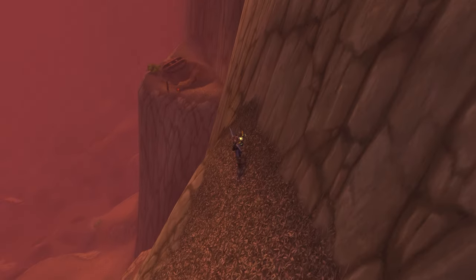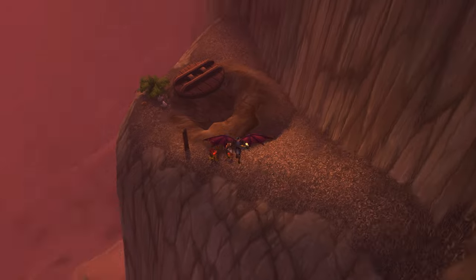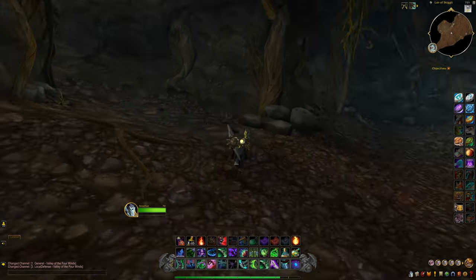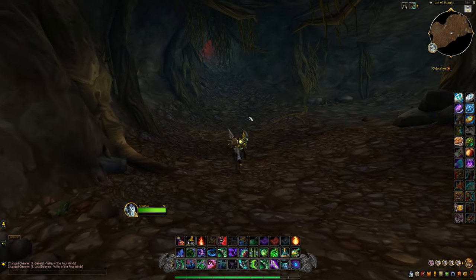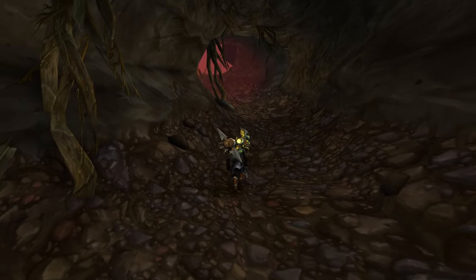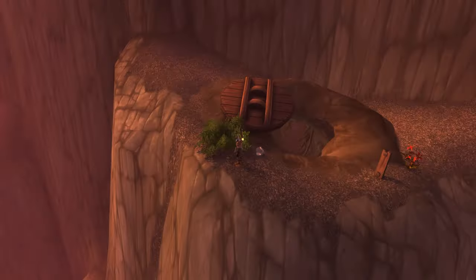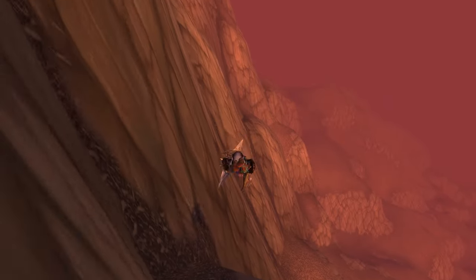Oh, check it out — they keep one of the rabbit holes out here. Can we go inside? We got to find out. Look at that — we discovered it! It says 'Lair of Skiggan.' They do keep the whole cave out here. We had to go in — saw a cave, had to explore it.